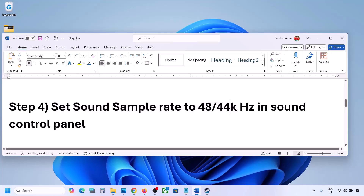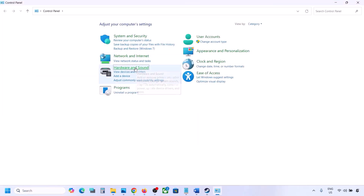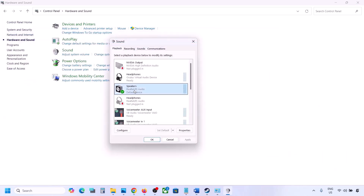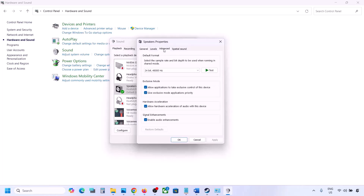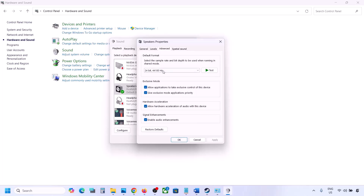The next step is to set the sound sample rate to 48000 or 44000 Hz in Sound Control Panel. Type 'Control Panel' in the Windows search box, go to Control Panel, then Hardware and Sound, then click Sound. Select your audio device, right-click, and go to Properties. Go to the Advanced tab and try selecting 24-bit 48000 Hz. Hit Apply and click OK. If that doesn't work, try 24-bit 44100 Hz, hit Apply, and click Yes. Then launch the game and check.